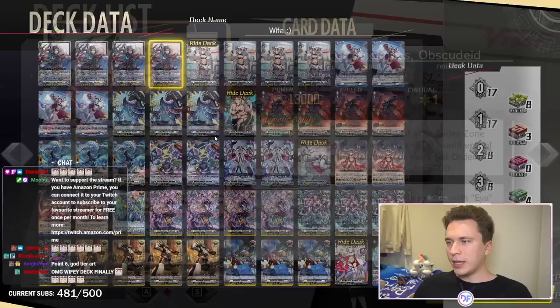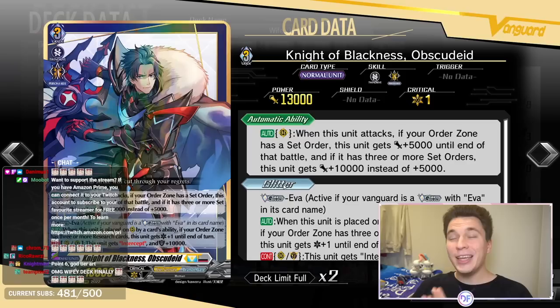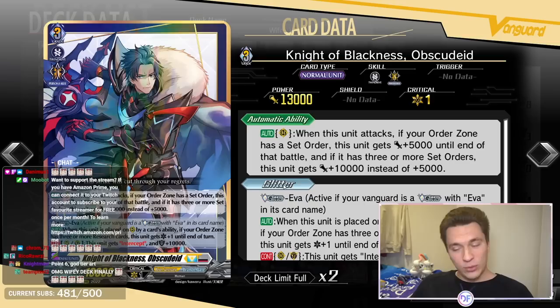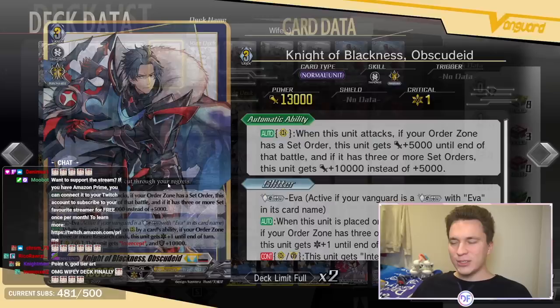Then we have Obscudate himself, who is a grade three normal unit that is dual nation — belonging to both Keter Sanctuary and Brand Gate. When he attacks, if your order zone has a set order, he gets plus 5k power; and if you have three or more set orders, he gets plus 10k, making him a 23k beater by turn three. His second effect: if your vanguard is a Glitter Eva, when he's placed on rearguard circle by a card's ability and your order zone has three or more research cards, he gets crit plus one. This is insanely good — you have crit rearguards all the time. In the prison matchup, you can let him get imprisoned then call him from prison, and it counts as being placed by a card's ability so he gets the crit there too. On top of that, on rearguard circle and guardian circle he gets intercept and 10k shield, which is really rare in the Overdress format. So of course we're running four copies of him.